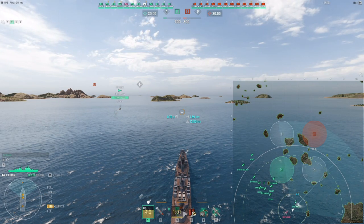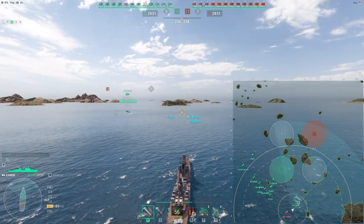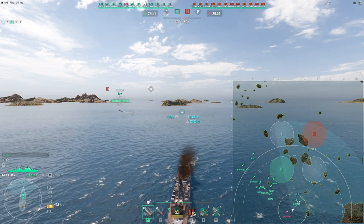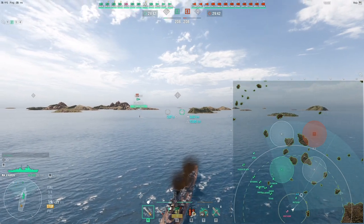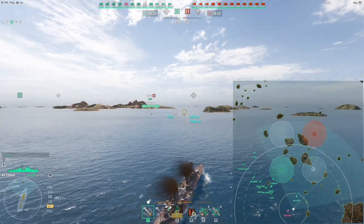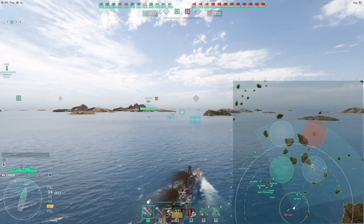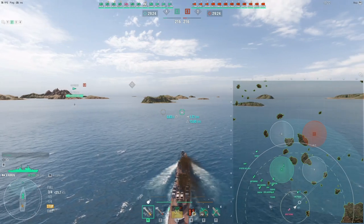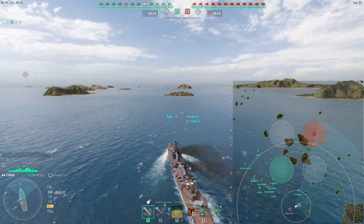I discovered that if you zoom out three notches in binocular view at maximum zoom, then use your mouse wheel to zoom out three notches, you get a more free camera. If you point this camera into the sky — and it's very important there's no landmass there, otherwise it won't work — and you have a lock on a target, you get an aim assist from the game. It's legal because it's built in; there's nothing I installed. It's just there for everybody to exploit.